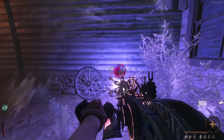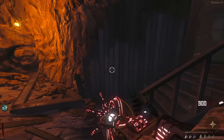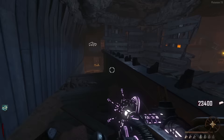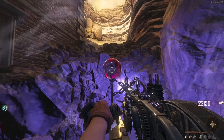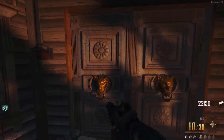Now with the Paralyzer, we need to go to the orbs around the map and shoot them to make them glow white. While here I'll turn on the power — I always forget to do that in Buried. I love this map, it's one of my favourites — such a good-looking map, big fan of the aesthetics. Here's our third orb — there we go. The final orb is on the other side of the witch's house.